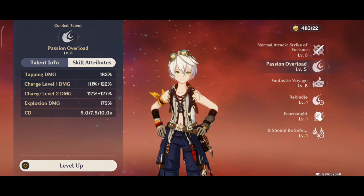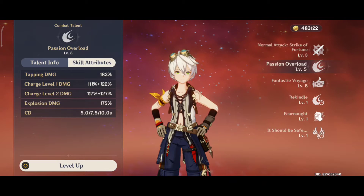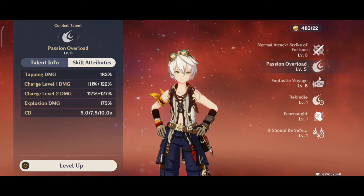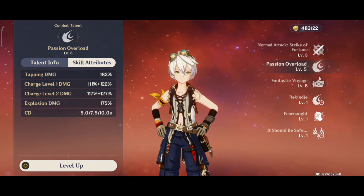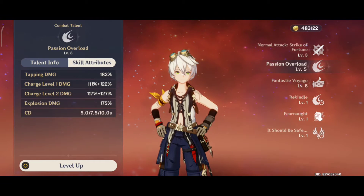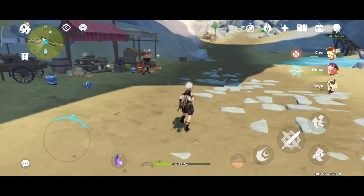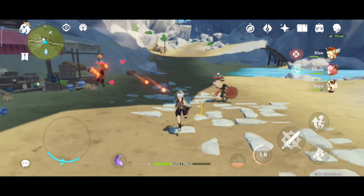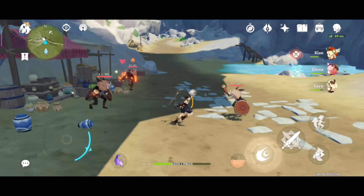Now let's talk about his kit, which makes him one of the most broken supports in Genshin Impact. His elemental skill, Passion Overload, allows you to apply Pyro to the enemy to set up elemental reactions. Bennett's elemental skill can be used in three different ways. By tapping his elemental skill, Bennett will hit the opponent once and apply Pyro on them.